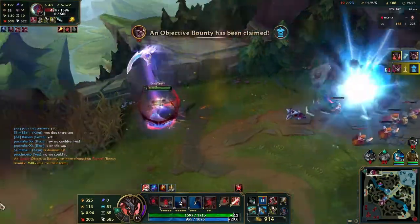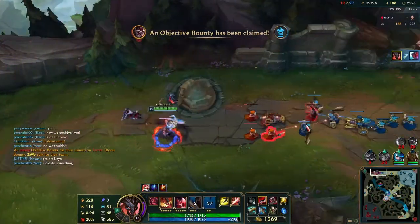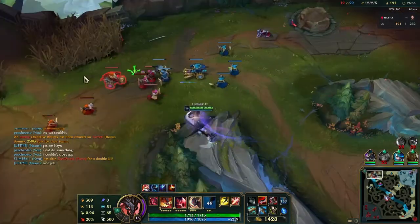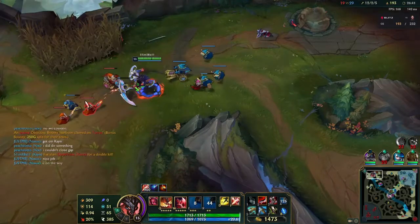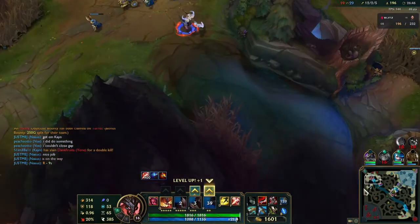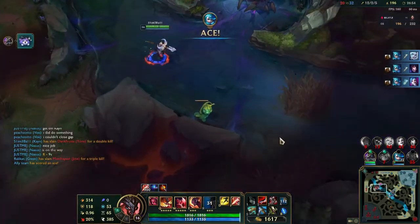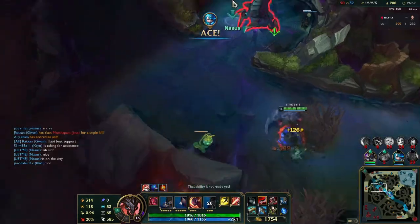Quick double kill. They still got the tower but easy double for me right there. They're about to get aced in the mid lane - which I was not even paying attention to - I was going to come down and clean that up but they aced it. Now we're going to get Baron and that's pretty much GG at this point. I'm going to push this lane a little bit and then move down to the mid lane to see what I can do, but it won't even matter because Baron works out really well here. This game's going really well.